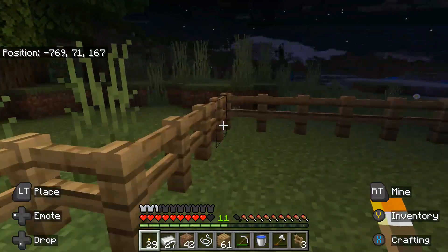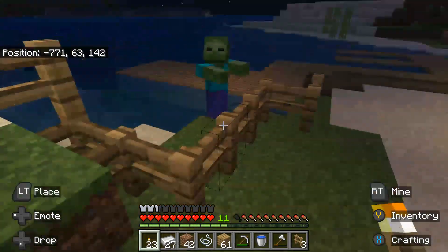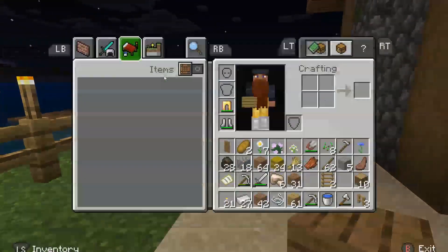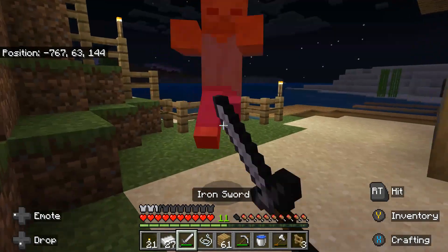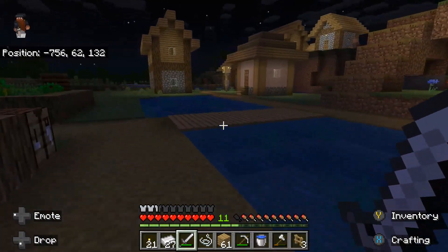Making a bow and arrow would be nice actually — really useful. There's a zombie down at the docks. I may not have torches covering all the places mobs can spawn, but I just have to make sure they don't spawn inside the village, which is actually more difficult than I thought.